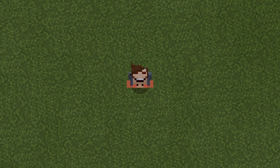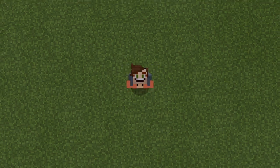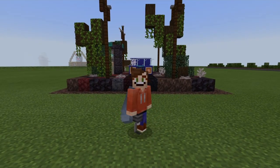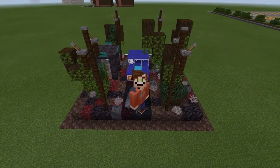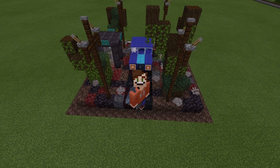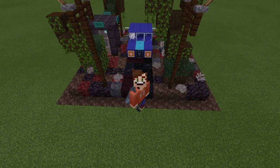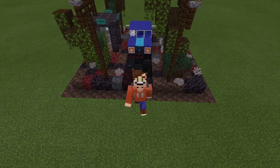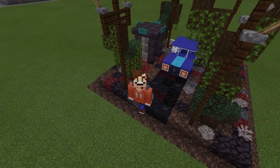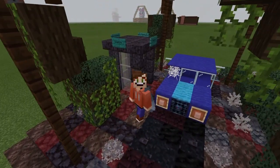Hello everyone, welcome back to another video. In this video — it's been a long time coming — I'm going to teach you guys how to build the Upside Down. This is only a little segment, representing the scene where Billy is escaping from the steelworks after the Mind Flayer takes him, and he's driving his car fast down the road and has to stop at a little telephone booth just here.